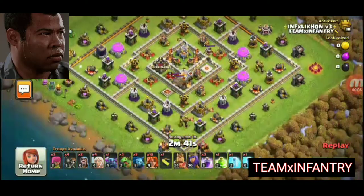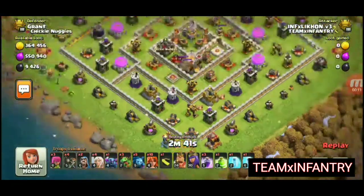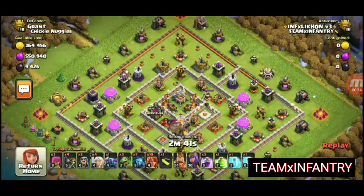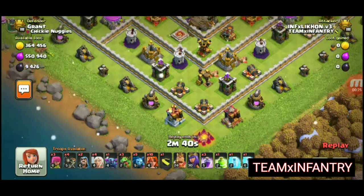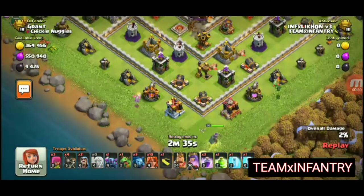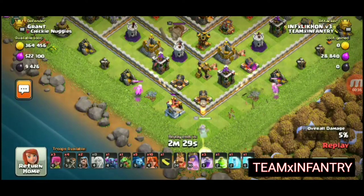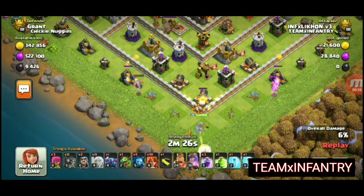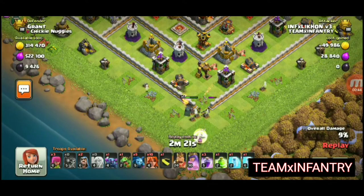So this is the base we're gonna attack. First, take a good look at the base. Our main goal is to destroy the town hall with the queen. We're gonna make a funnel with the baby dragons for the queen. We use a goal breaker there to make sure the queen gets to the town hall.